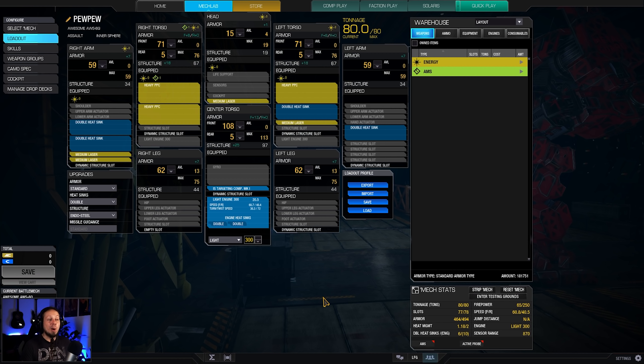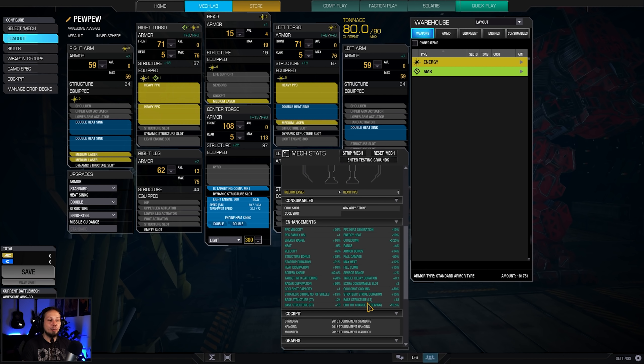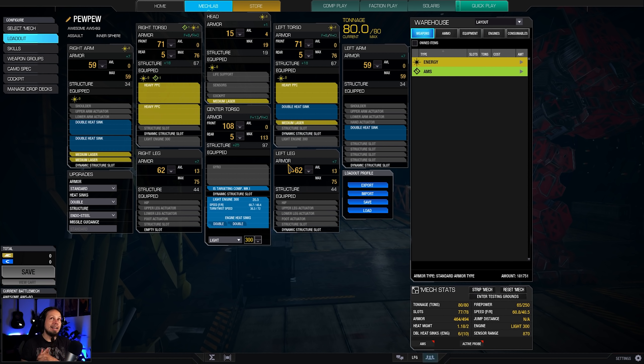Speaking of heat capacity, we only run 16 double heatsinks in a build like that, so it's quite toasty. We have a heat management factor of 1.18 - it's not great. This thing runs hot; you need some cooldown periods. We also have structure quirks: center torso plus 25, and right and left side torso plus 18, which means we can use that for extra heat capacity. When you overheat and you're overridden you will damage yourself internally, but since we have so much structure we might as well just take that and keep shooting to a certain extent.